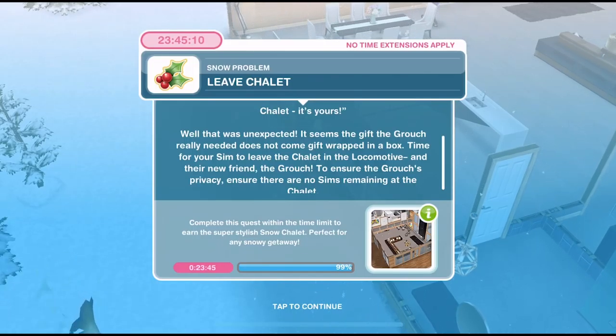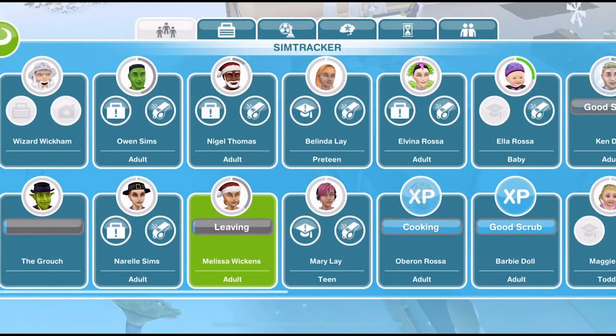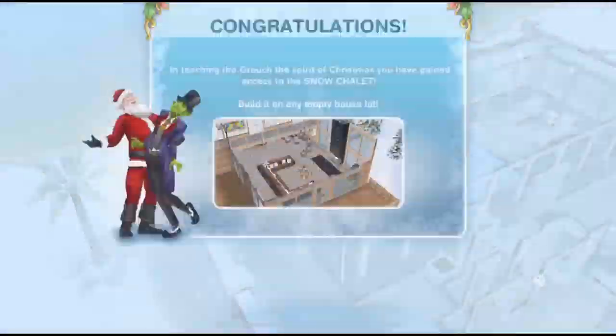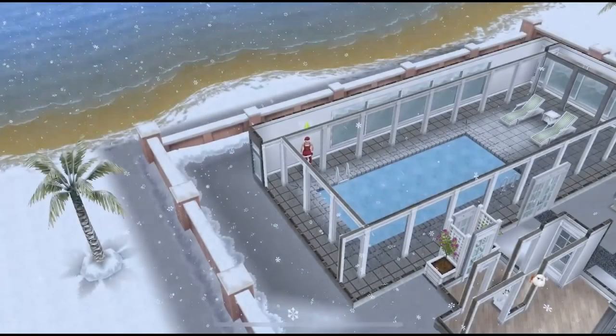To ensure the Grouch's privacy, ensure there are no Sims remaining in the chalet. Click on your Sim and go home. If you've got more than one over here, make sure you click on all of them to go home. Task complete, and that is quest complete. Congratulations! In teaching the Grouch the spirit of Christmas, you've gained access to the Snow Chalet. Build it on any empty house lot.